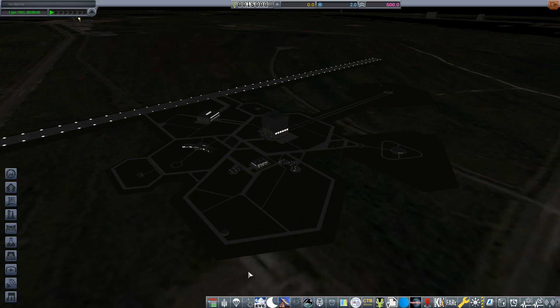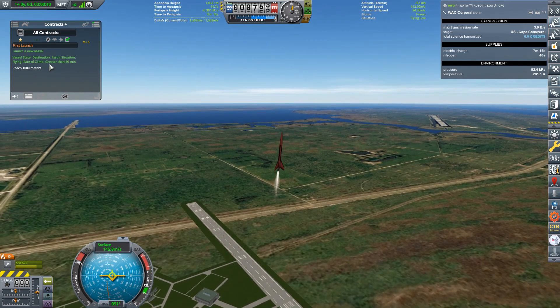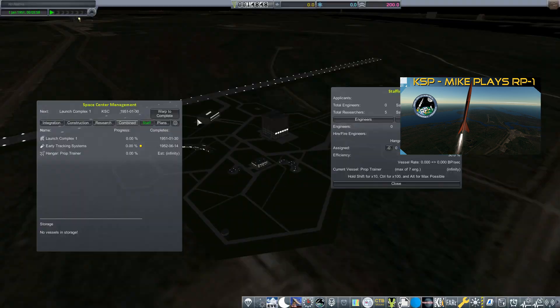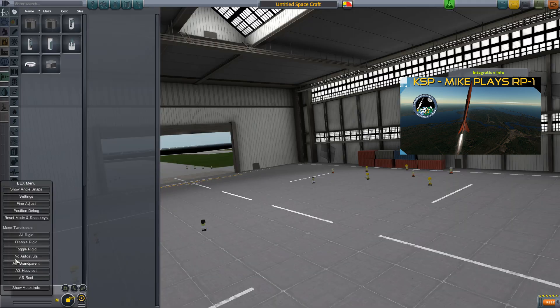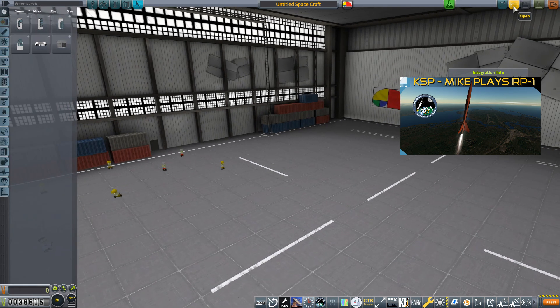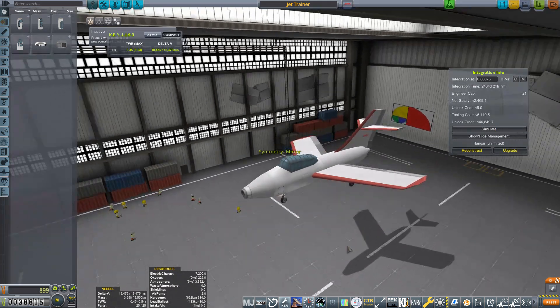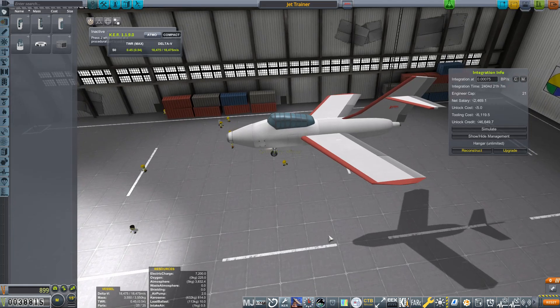I actually did this build back in day one of this campaign, right after I designed the Whack Corporal Sounding Rocket that was featured in the first episode. I just couldn't handle nothing going on in the hangar. Let's enter into said hangar. Before we get started with the prop plane, I want to point out that there is a pre-built, perfectly serviceable jet trainer also built completely from the starting parts that you can just straight up use.